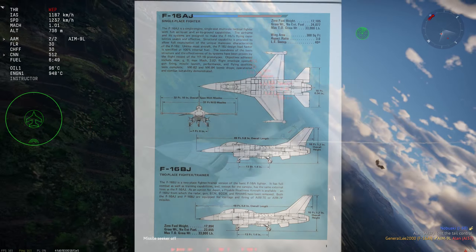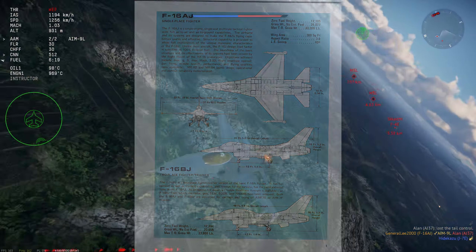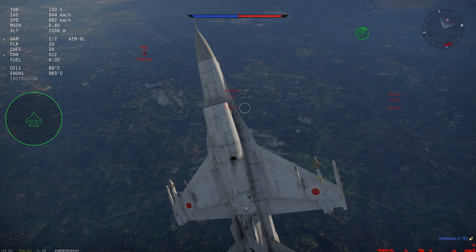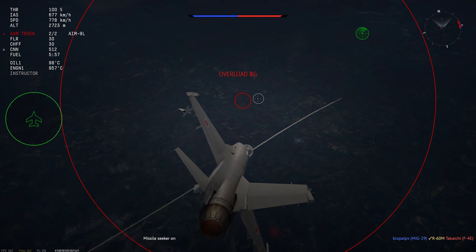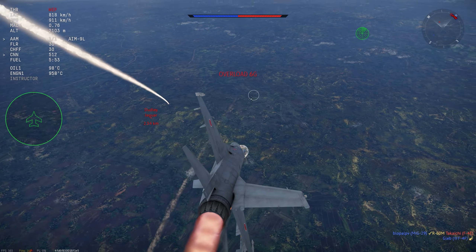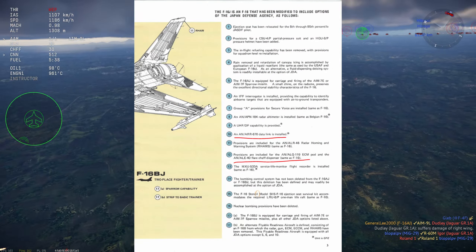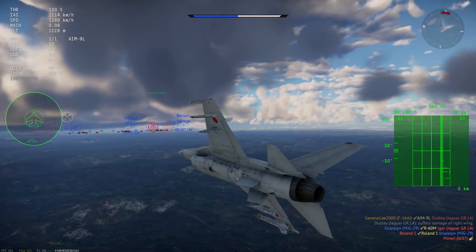These were the F-16AJ and F-16BJ. The AJ is the one coming to the game, and the BJ is the two-seater, combat-capable trainer version. These were supposed to be much lower in cost compared to developing a newer version like the F-2, and have Sparrow capability, unlike the American F-16As — at least up until the 90s ADF retrofit, which we currently have in game in the American and Italian tech trees. Specifically, it was to be compatible with both the AIM-7E and AIM-7F missiles, and they also specified the RWR, ECM, countermeasure dispensers, and several other differences from typical USAF fighters, were Japan to adopt the proposal.